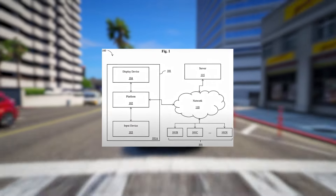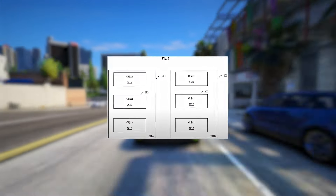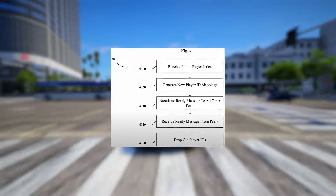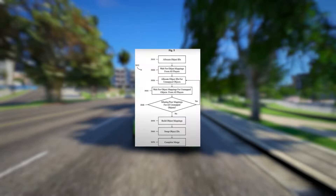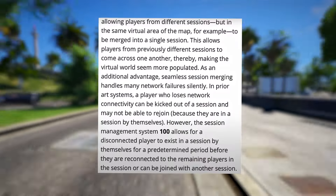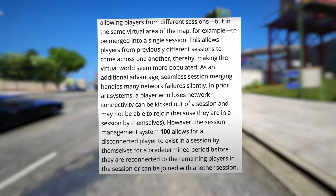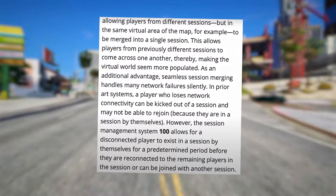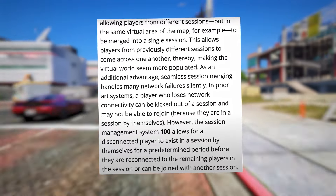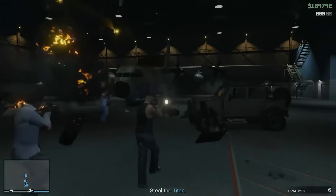To address these issues, Rockstar has developed a pioneering system for seamless session management. This enables fluid splitting and merging of network sessions, allowing for a more immersive virtual world free from hardware and software constraints. Players from different sessions but in the same virtual area of the map can be merged into a single session, making the virtual world seem more populated. As an additional advantage, seamless session merging handles many network failures silently — a disconnected player can exist in a session by themselves for a predetermined period before being reconnected to the remaining players or joined with another session.